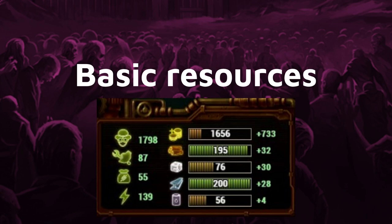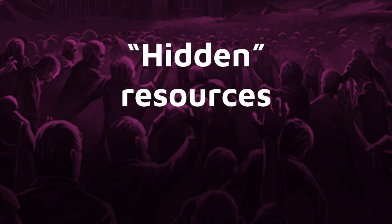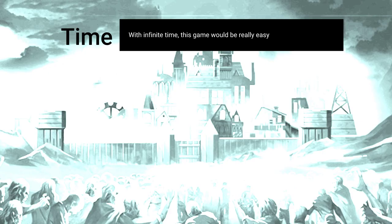I want to talk about some more macro resources — some hidden resources that might be even more important. We have time as the most important resource in this game. If you had infinite time, this game would be super easy. It even tells you that because you can choose to play more days and your score multiplier will get lowered. Because time is the most important resource in the game, in my opinion.